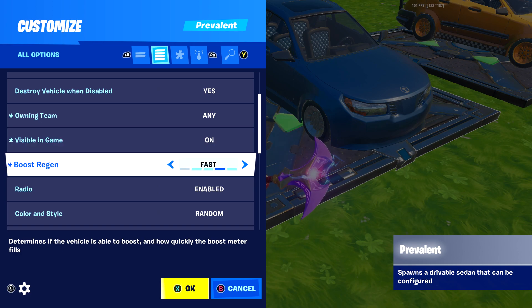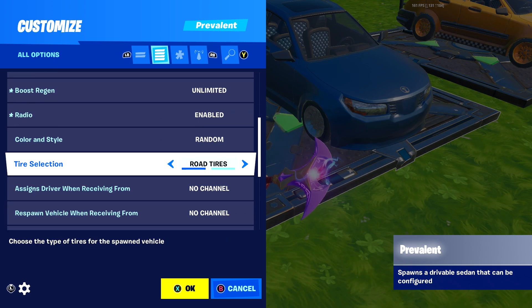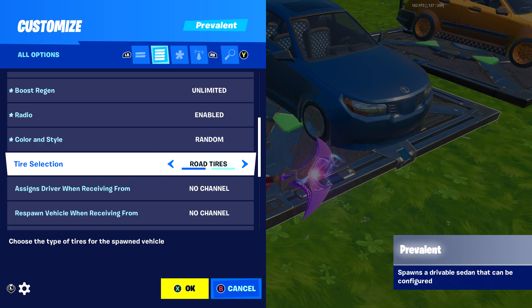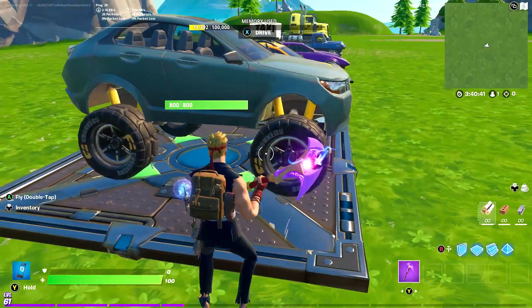There's a boost region setting, so you can add boost - that controls how quickly it accelerates, not the top speed of the car, which some people might get confused by. You also have a radio option and a color setting, so you can choose a specific color or set it to random.